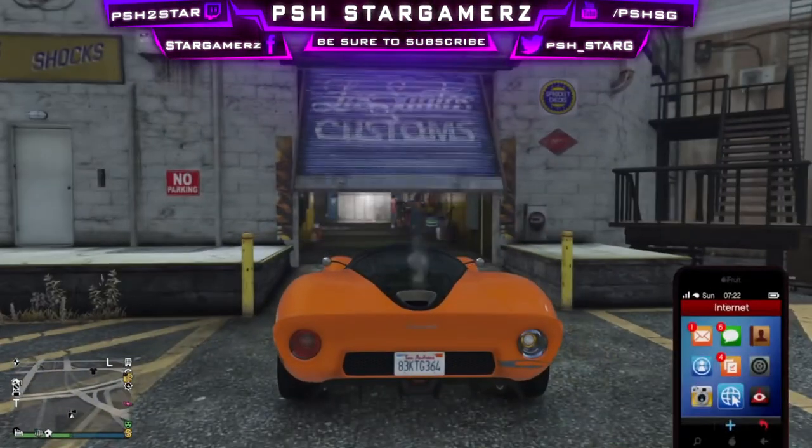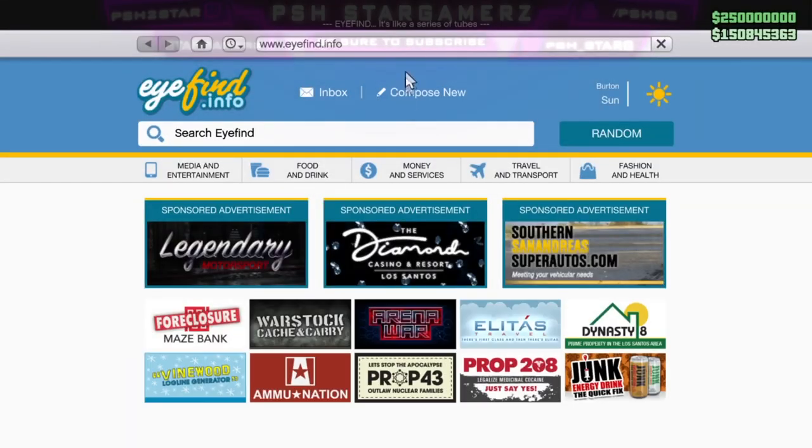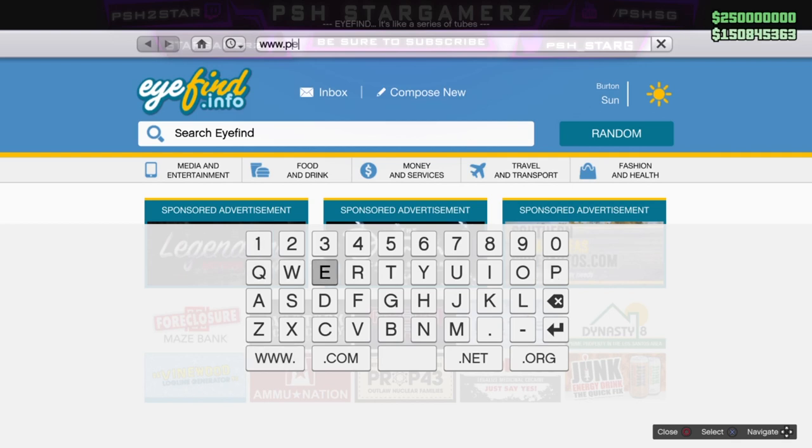So all you need to do is go to our online GTA 5 server, which is located at [URL] slash GTA.